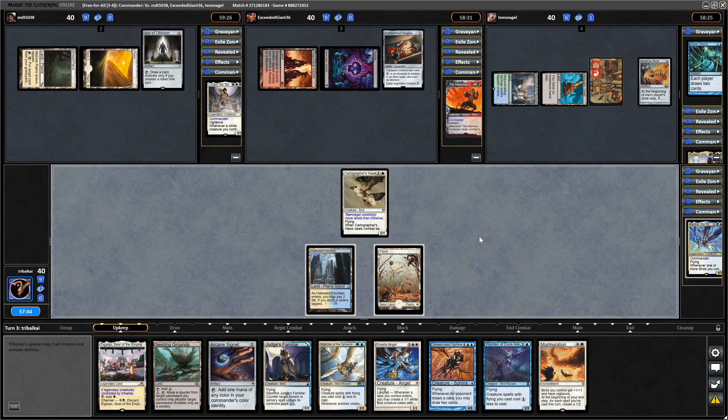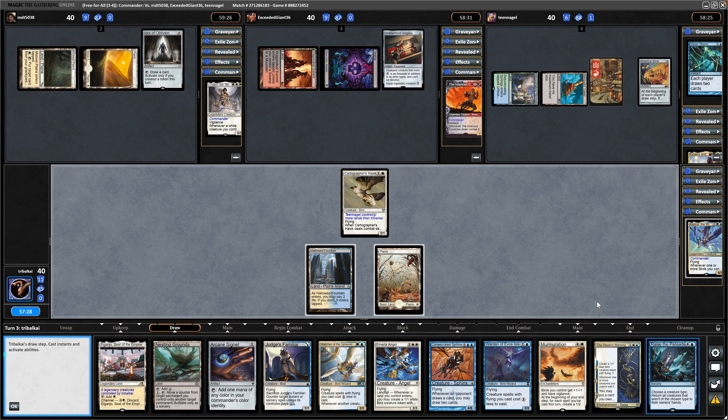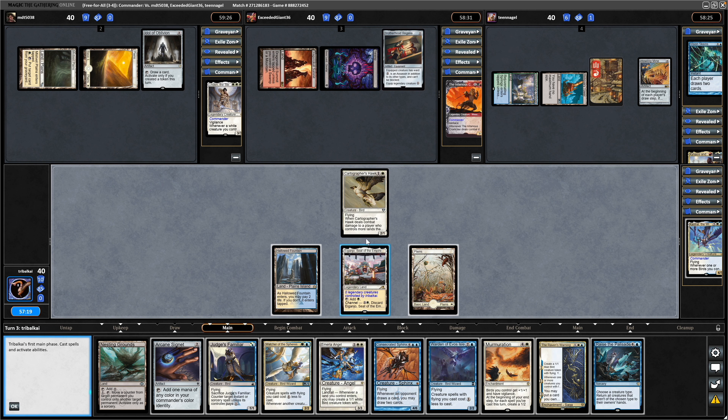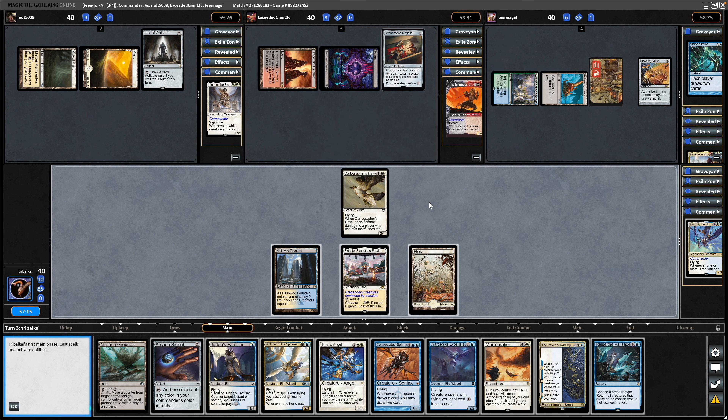So we're going to have to start cherry picking which cards we want to keep here. Draw a Raven's Warning and a Raise the Palisade, so throw down the Gunjo. Oh actually I shouldn't have thrown that down before this, but I'm not entirely sure I want to bounce it back to hand now to be honest.